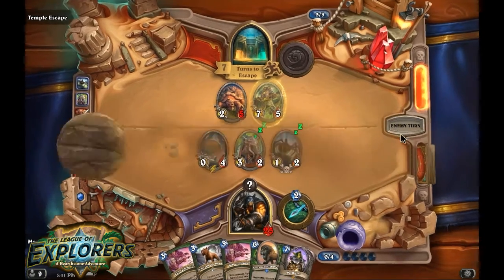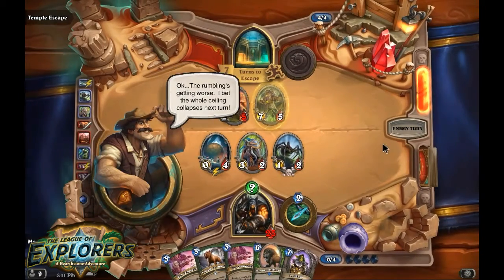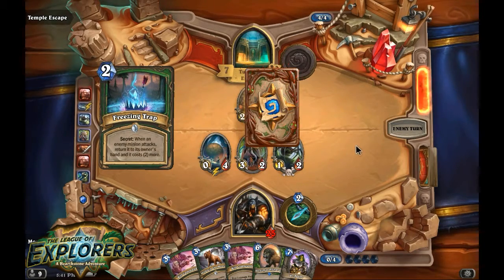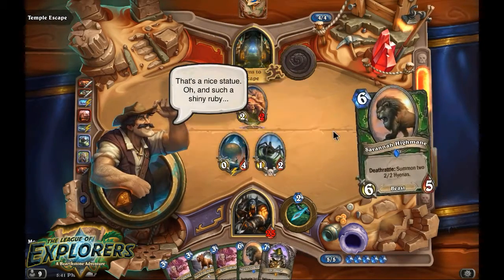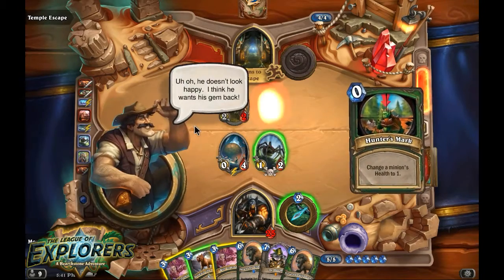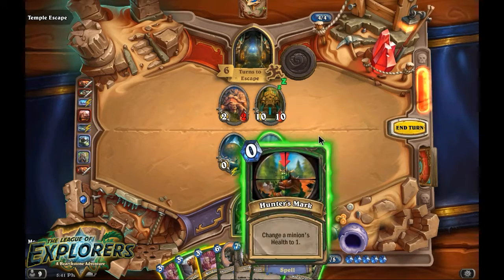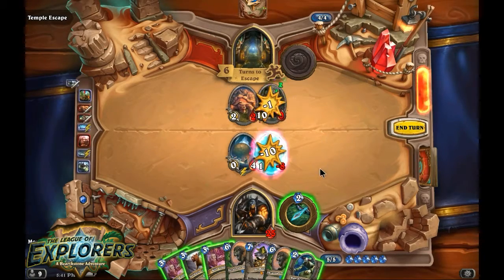What I'm playing here is just mid-range Hunter. I chose it because it has a lot more taunt creatures than the other decks I control at the moment. Freezing Trap is so good against this. Let's draw some cards — I would like to have some more taunt creatures in play. Hunter's Mark on that, kill it.